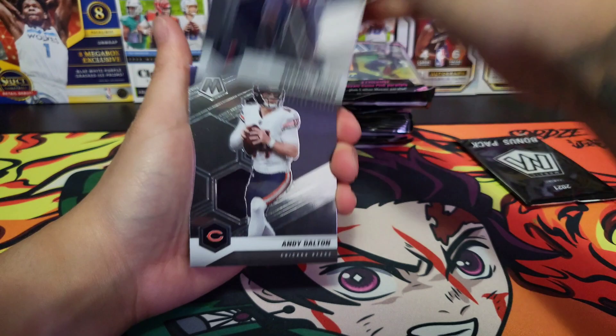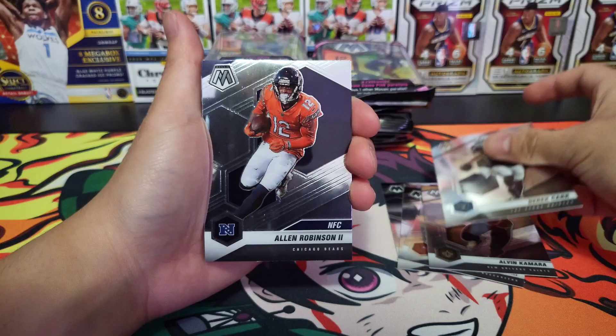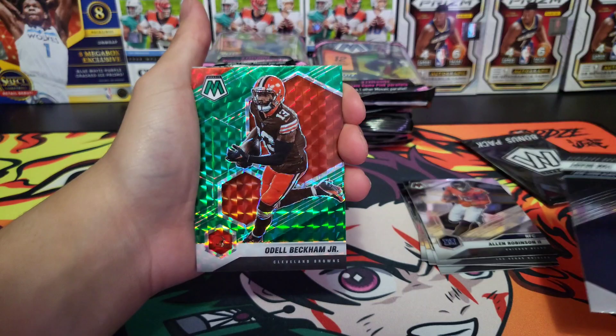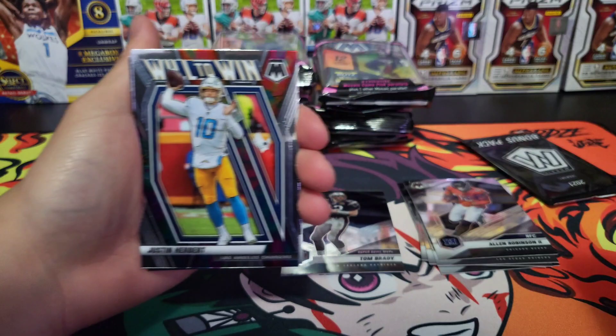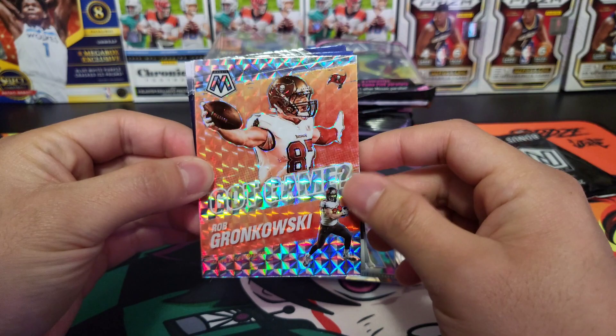Starting off with Brandon Cooks, Andy Dalton, Gronk, Kamara, Derek Carr, Alan Robinson — NFC behind him. Tom Brady Super Bowl MVP, behind him upside down. Odell in the Browns jersey. Super Bowl champ right there for the Rams behind him. Will to Win Justin Herbert. We got Got Game Gronkowski Rookie — it's a cool card right there.